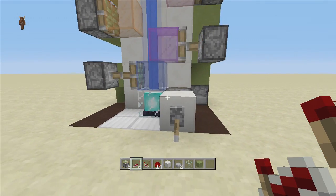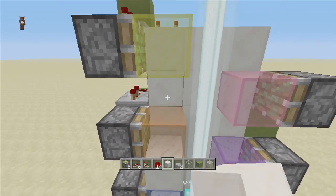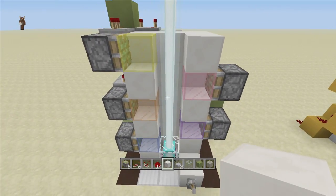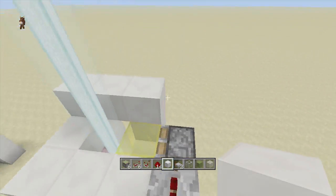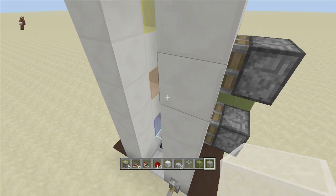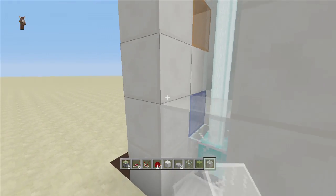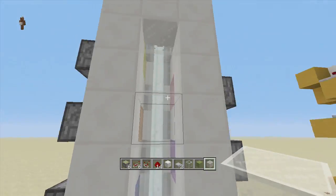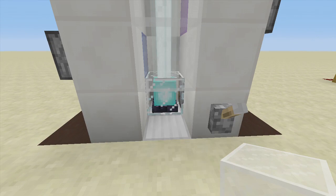Now that we know everything is working, we just need to clean it up. Put blocks in between your stained glass — do not put blocks in between your sticky pistons or it will ruin it. Then bring up another row all the way to the top and cap it off. Take out that one piece of glass and put it right here. I also like to fill the remaining gap with white stained glass — it honestly looks better than regular glass and still lets you go into the beacon and change it to whatever you want.